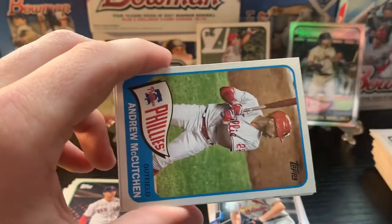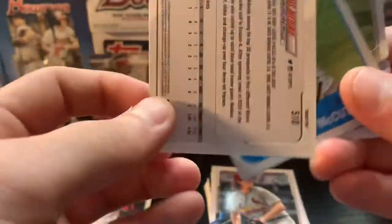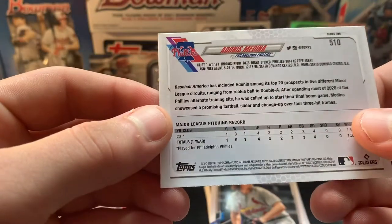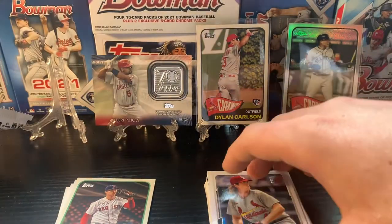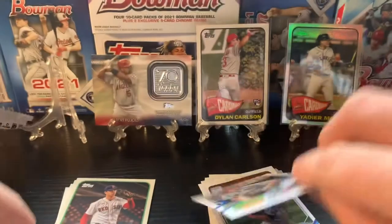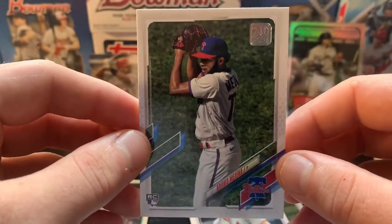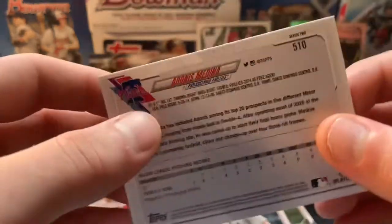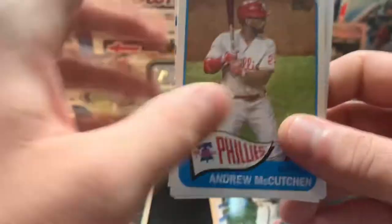Ryan O'Hearn, and we have something flipped here — it's not numbered. Let me take a peek: 4-4-1, that is going to be a short print. For example, 4-2-3 would be a base card — these last two numbers tell you. So 4-4-1 is definitely a short print, and it's a rookie also, so that's always nice. It is Andres Medina — 4-4-1, I'll have to look up exactly what short print that is. Very nice. Behind that we got an Andrew McCutchen 1965.